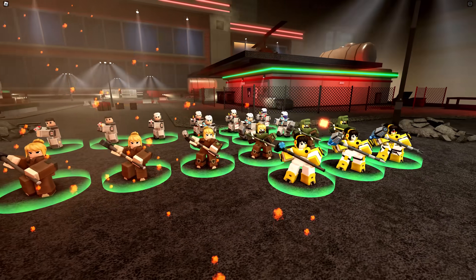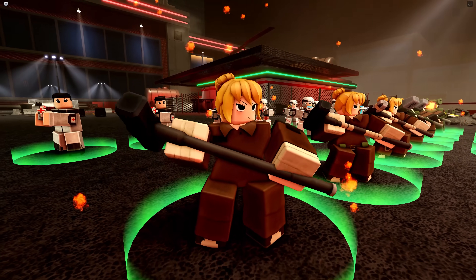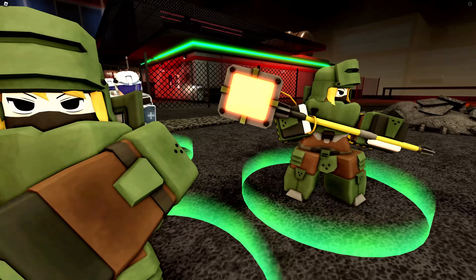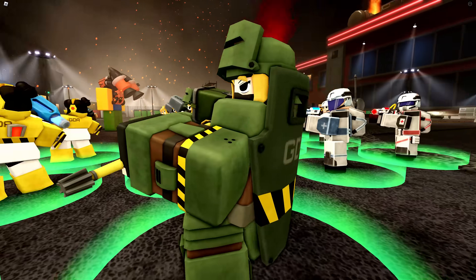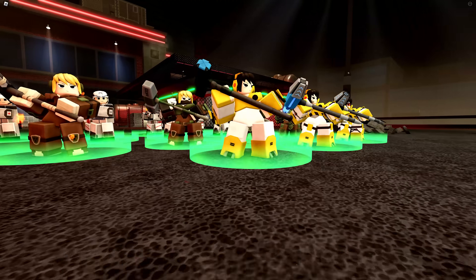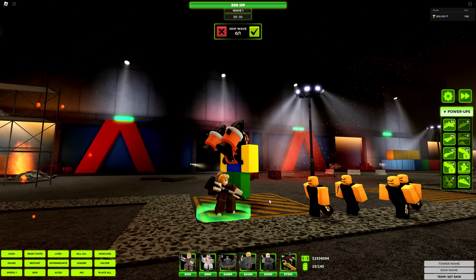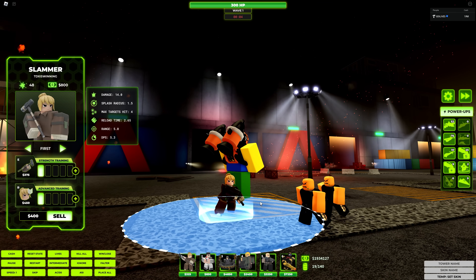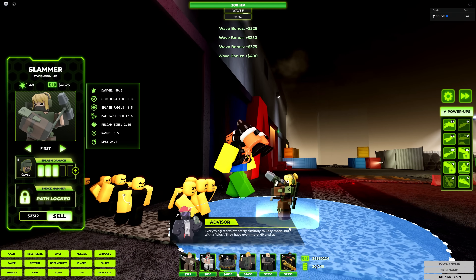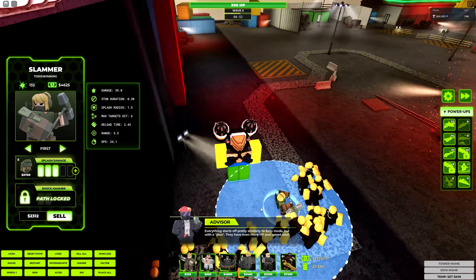Then we move on to Slammer right here, which has received pretty good reception on the TDX Twitter. Base level, level 1, 2, 3, 4, and 5. I really love her overall design — Mr. P did a great job on this. And then Path 2, level 3, 4, and 5. At base level, she does more of a swing attack, but if you upgrade her to the Slammer attack, she will begin to slam her hammer and deal some pretty good splash damage.